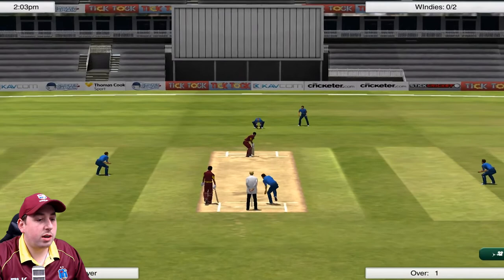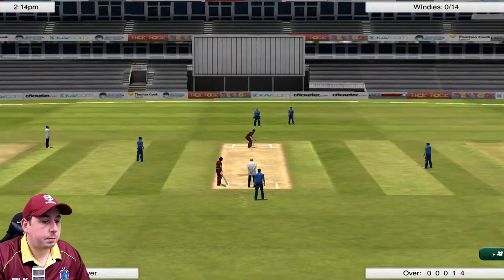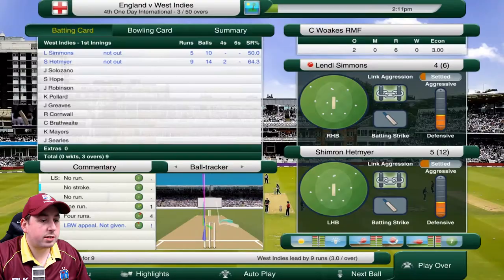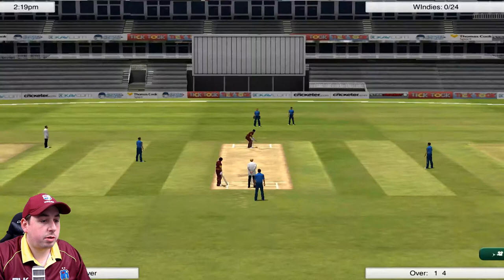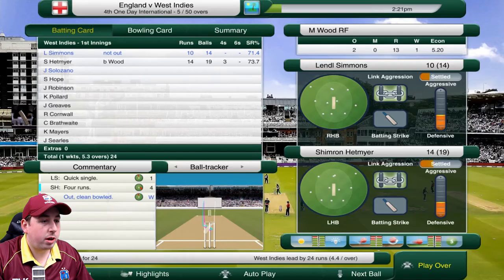It looks like Wood might have already picked up Hetmeyer. Ball goes through to the keeper. Wood into Shimron Hetmeyer again and he's bowled him. Hetmeyer has gone again very cheaply — he goes for 14 off 19 balls, which brings Jeremy Solizzano into the crease.